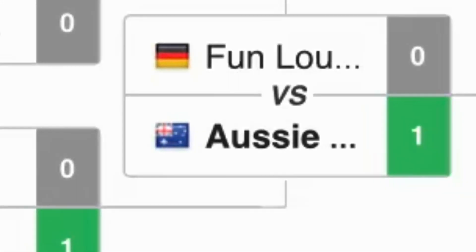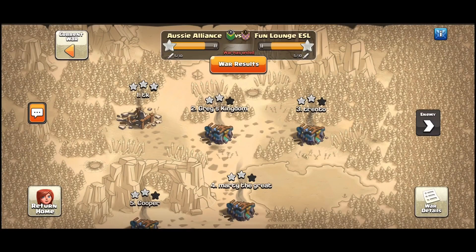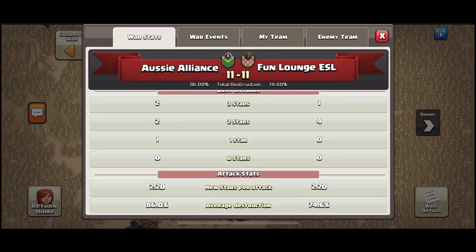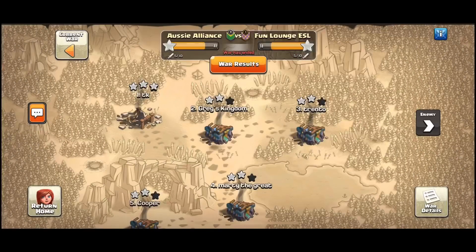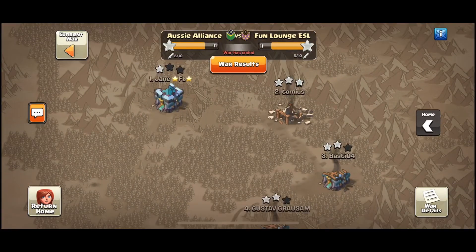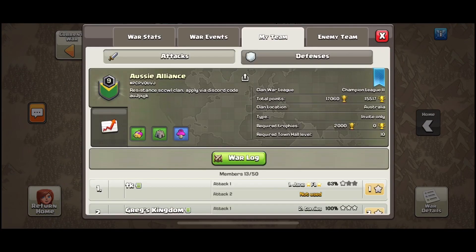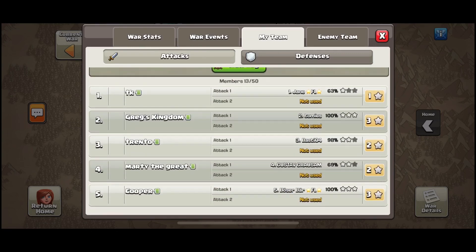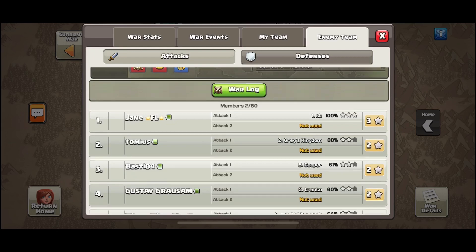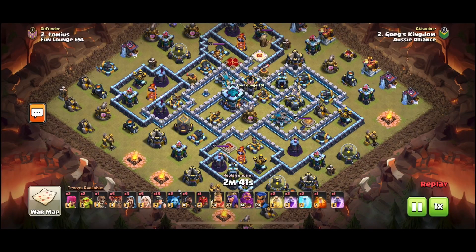Now to the final team — Aussie Alliance. They won by default in the first round and faced Fan Lounge ESL in the second round, winning on percentage 11-11. Even with a one-star, the boys were able to turn around and get the two triples needed to win. The team is TK, Greg's Kingdom, Trento, Marty the Great, and Cooper. Trento came close with 98% but Cooper and Greg managed to get the two three-stars needed to win.